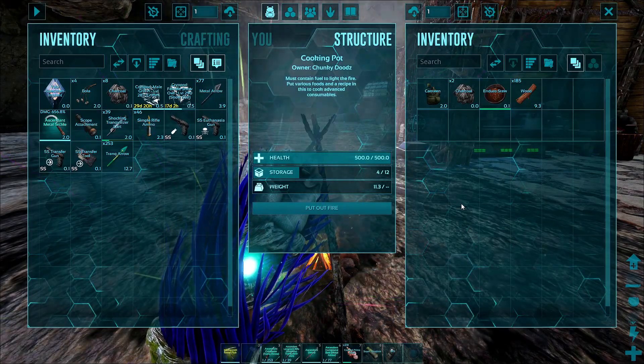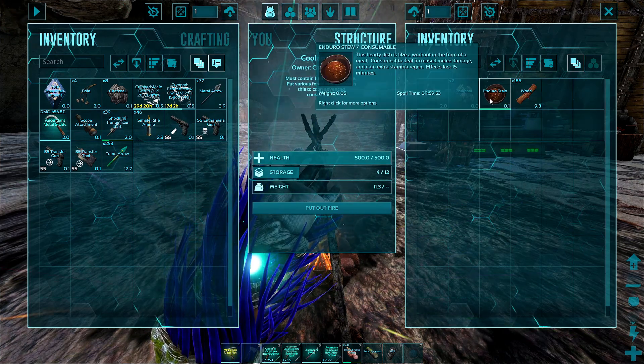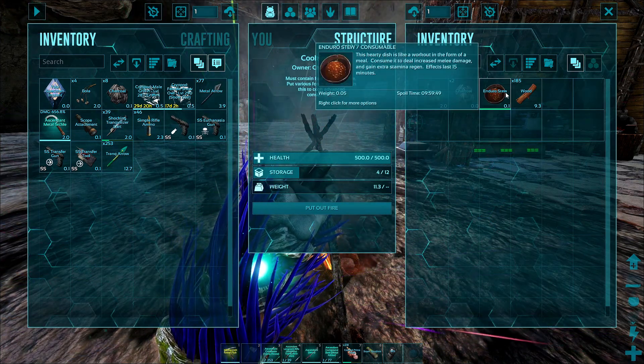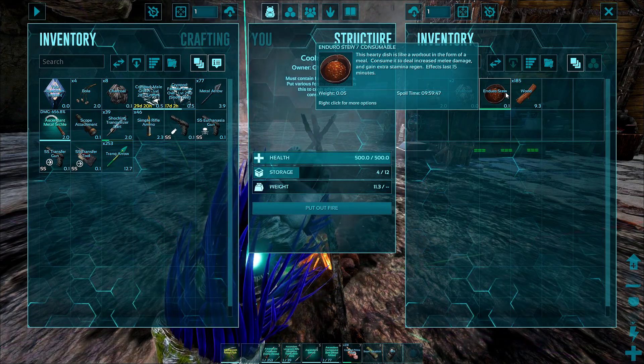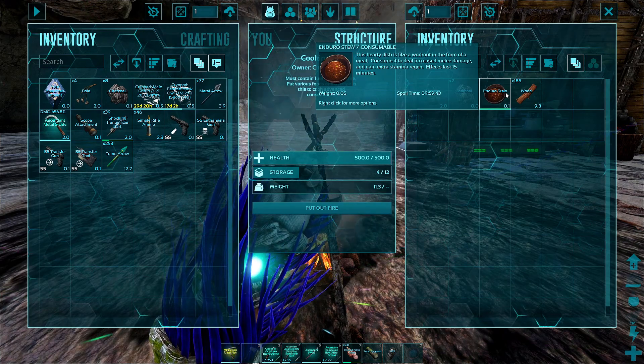Just to make sure I'm being clear, you don't really have to burn yourself — that was just a joke. After waiting a little while, Enduro Stew is now crafted, and what this does is give you plus 35 percent melee damage and plus 1.2 percent health regeneration per second for 15 minutes.